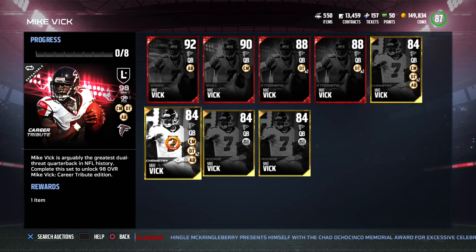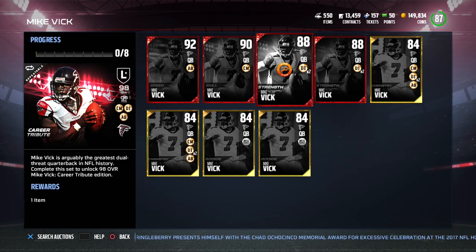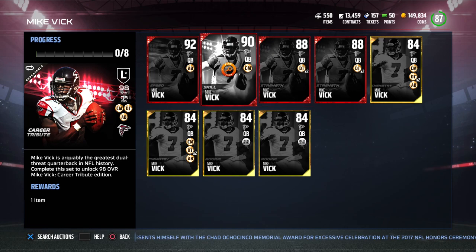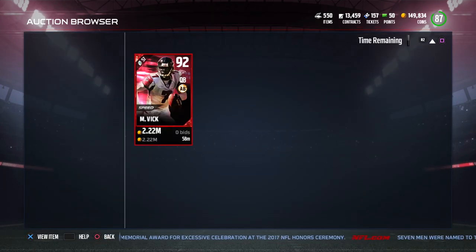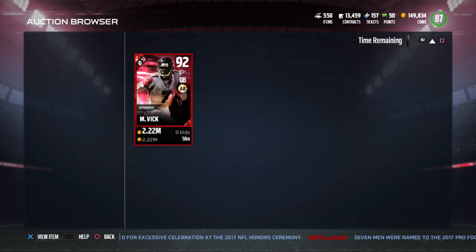The chemistry card has Chain Mover, Deep Threat, and Ankle Breaker on it. The rookie card has the standard West Coast on it. There is also a Strength version of Vick — an 88 overall — and a 90 overall Skill version of Vick. There's also a Speed version, a 92 overall. Let's see what the speed on that one is.